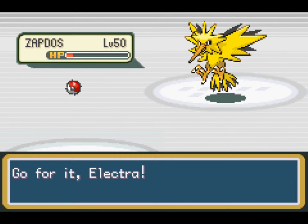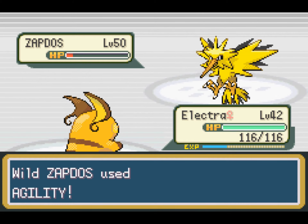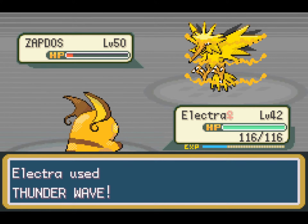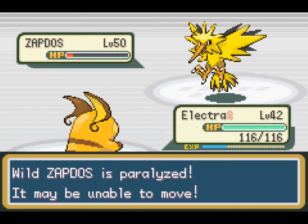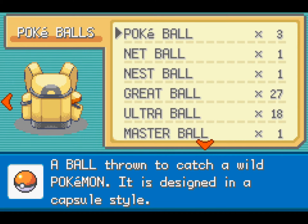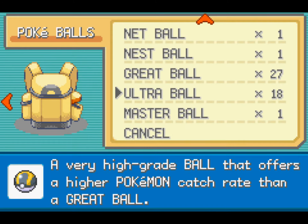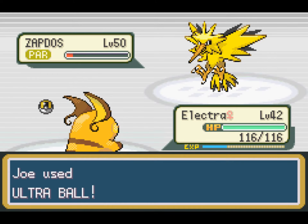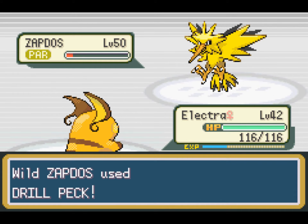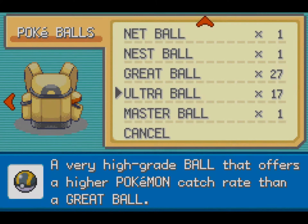Let's give Electra a try just to see what happens. I just don't want to KO this thing - that would be the ultimate irony if I manage to KO it again. Thunder Wave - oh! So Thunder Wave does affect Electric-types. I was worried it wouldn't have an effect. Let's just go straight for the Ultra Ball. Throw the Ball! It's gonna be one of those days, isn't it?